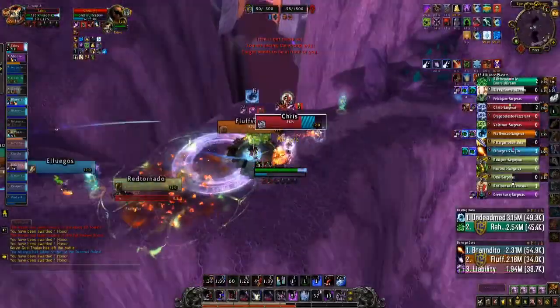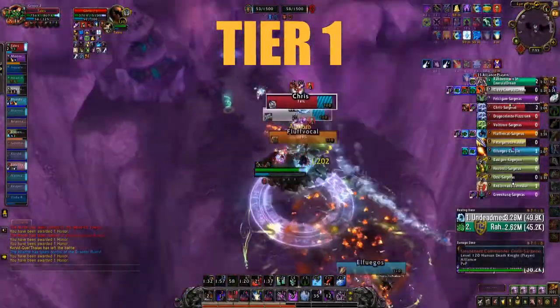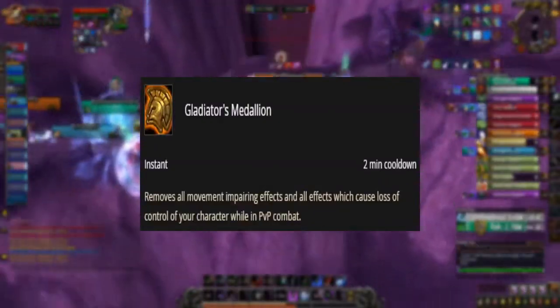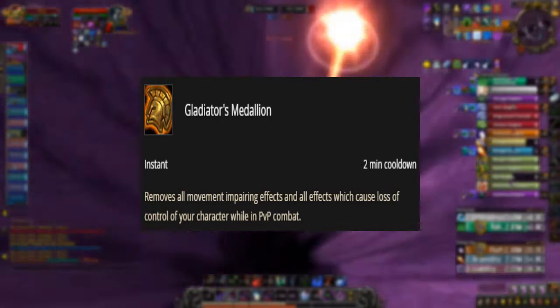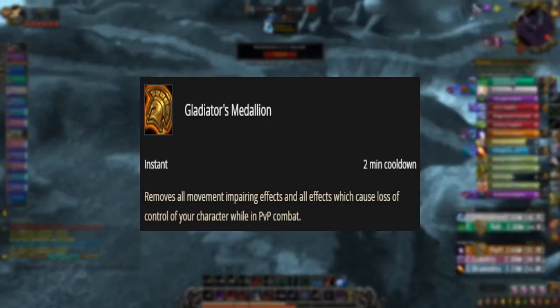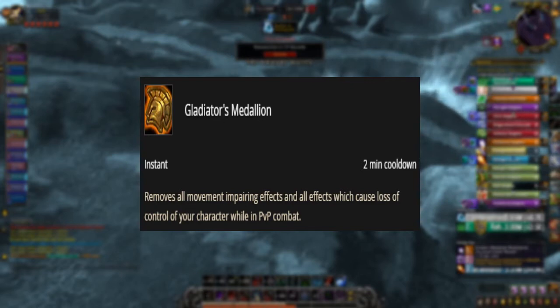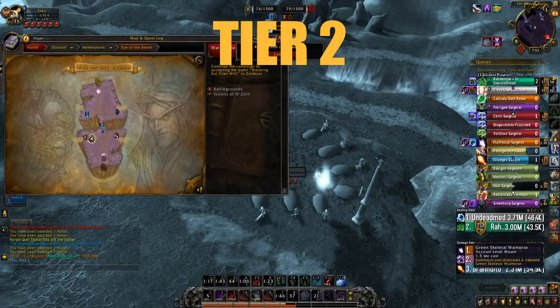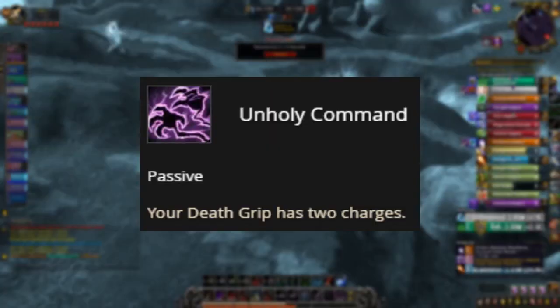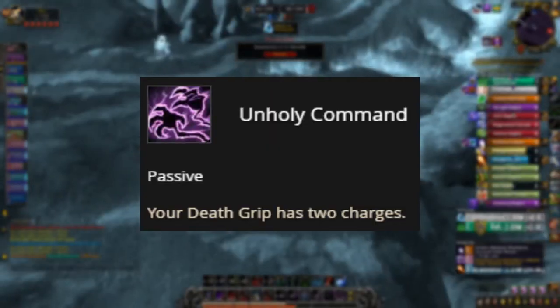Now let's move on to PvP talents. Tier 1 PvP Talent: we will be choosing Gladiator's Medallion, because when used, it removes all movement-impairing abilities. Very useful against enemies with incapacitating abilities. Tier 2 PvP Talent: we would be choosing Unholy Command, as it adds an additional charge to Death Grip.